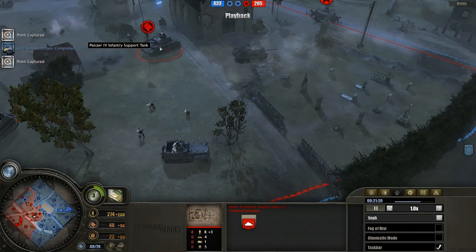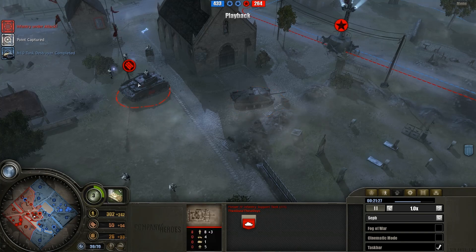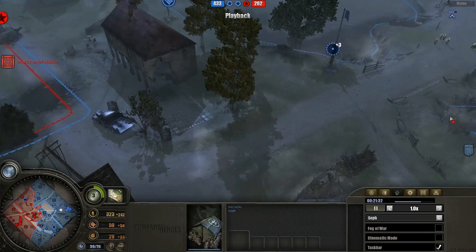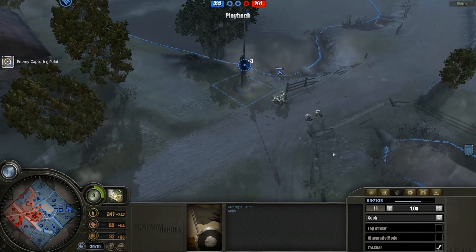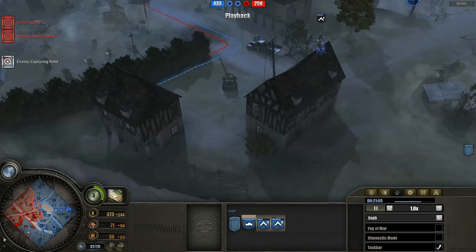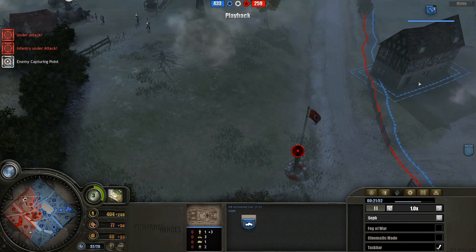All these units are not doing anything. The Panzer IV tank and the Hetzer could move up to this cutoff point along with the Light AT Half-Track, cut off the Americans from all those highlighted resources, and control that area — they have AT and anti-infantry capability, which is all you need. But they're just sitting there.